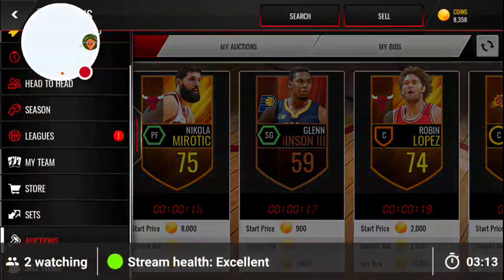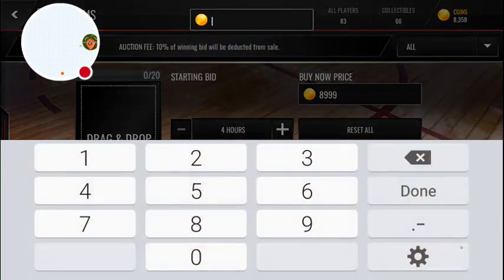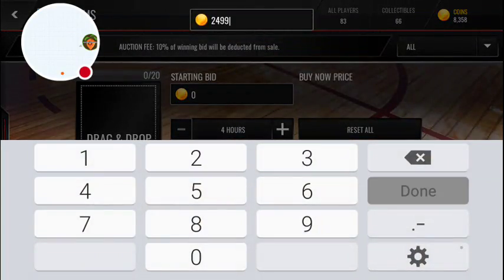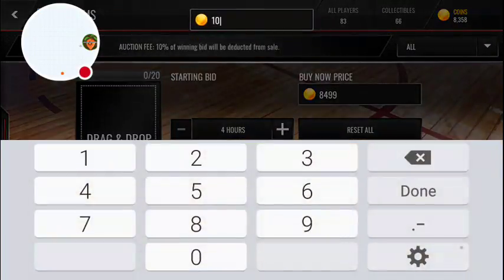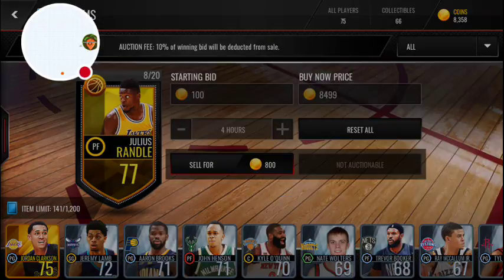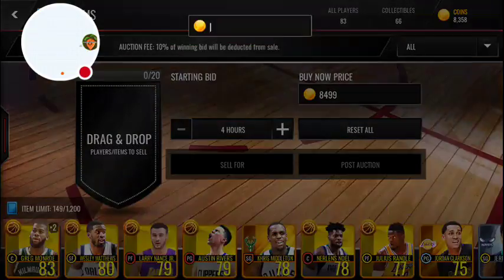After this I'm gonna show you guys how to do the actual filter that I use to make tons of coins. We'll just sell for 84,444. Oh wait — 8,499 and then 100. Oh I forgot you can't auction more than one, that's so stupid.